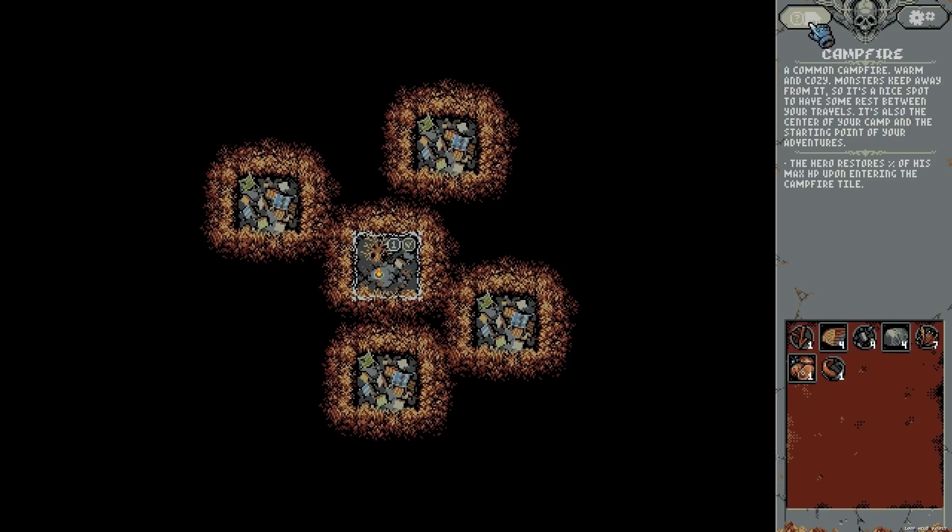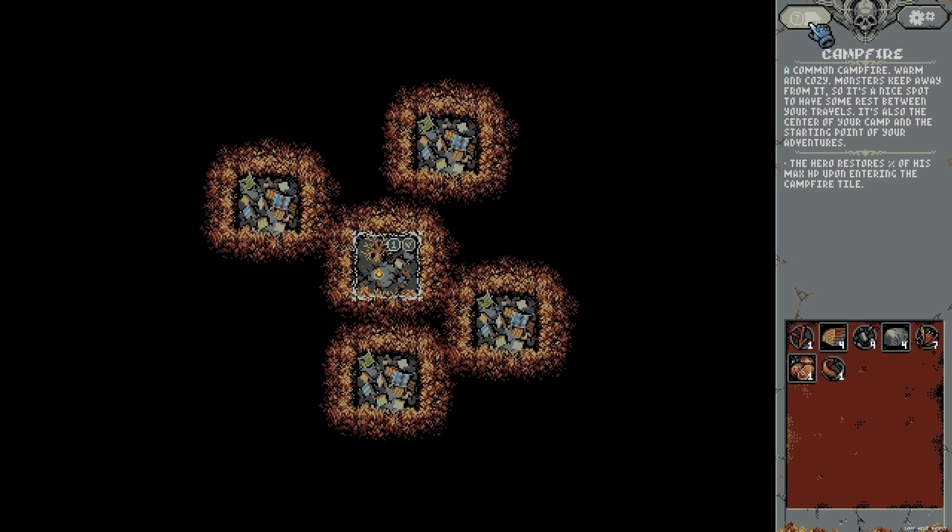Loop Hero is a fantastic strategy game with a unique premise and some serious nostalgic vibes, featuring a chiptune soundtrack and some Super Nintendo-era graphics.